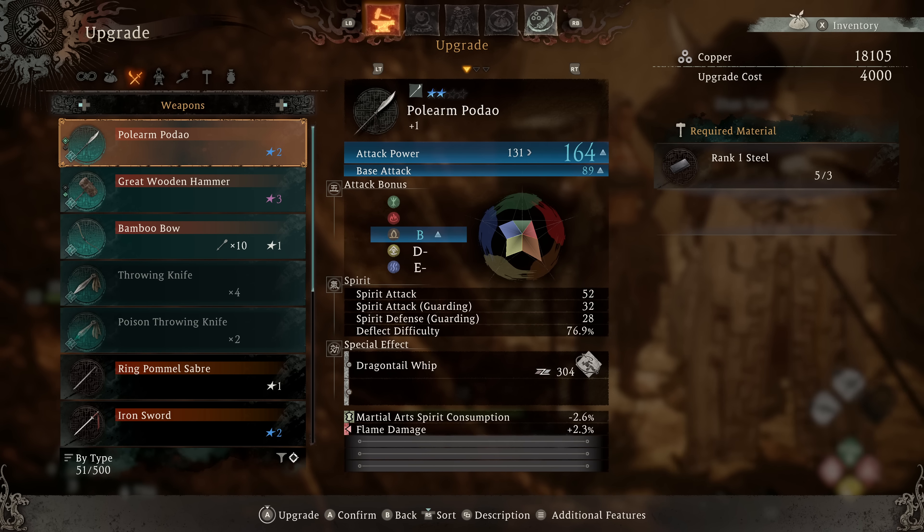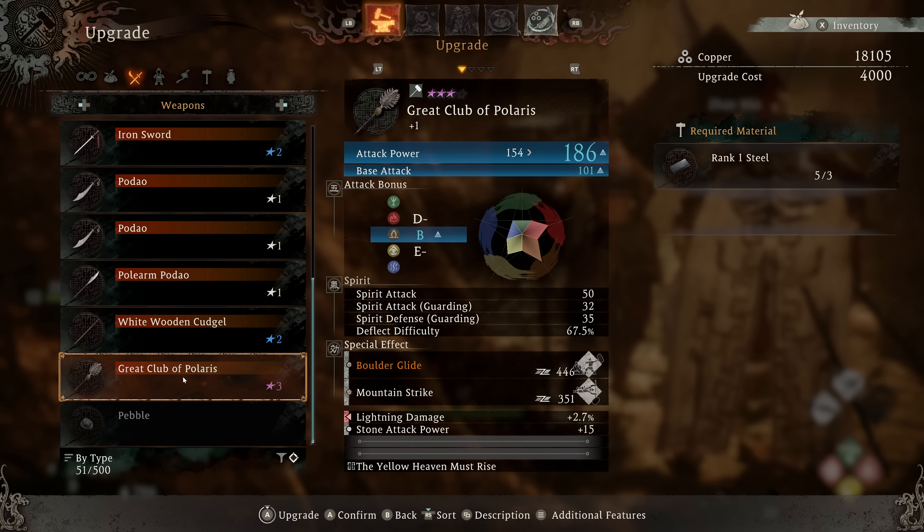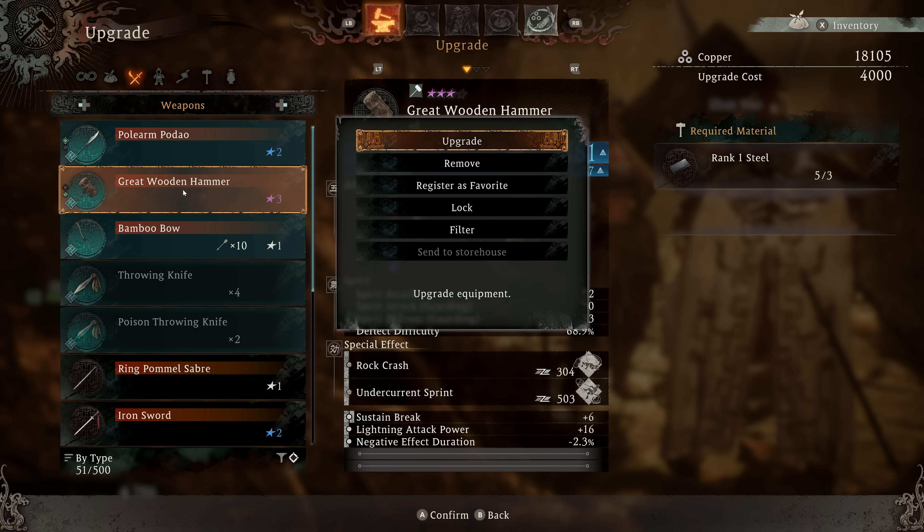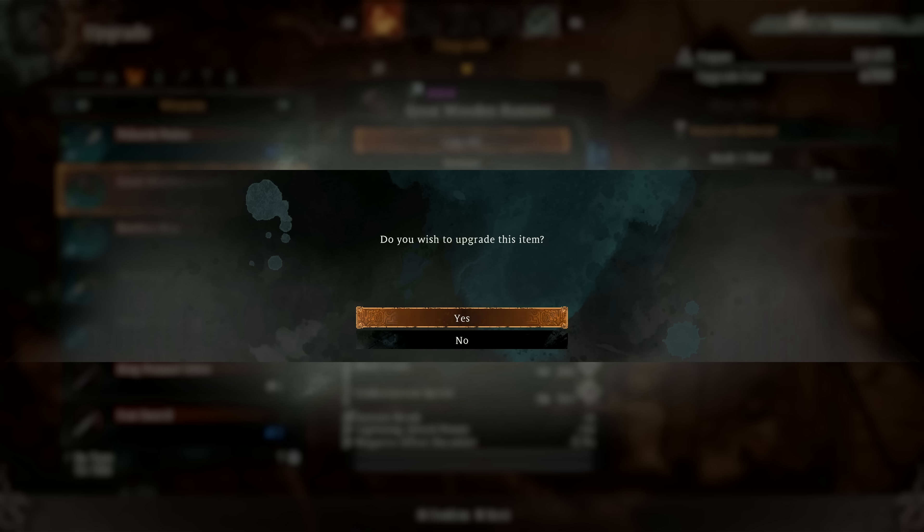You know what? The mountain strike thing is kind of goofy — I'm not a fan of that. And the boulder glide does earth. But let's do this. So if I take this guy and I upgrade it, let's see.